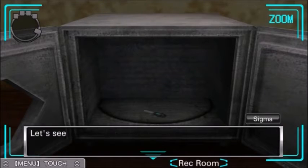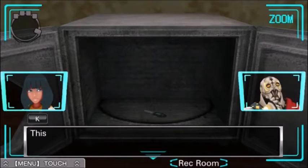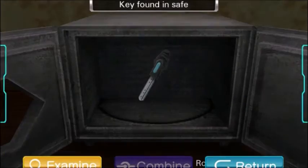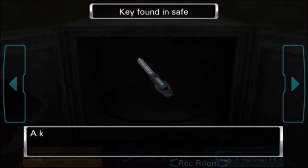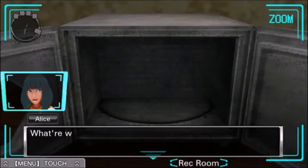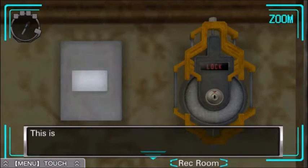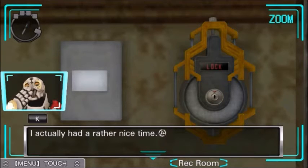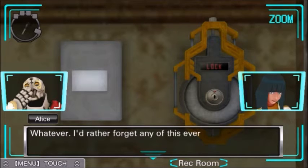And the last prize — the key! A key. This must be for the exit. Now we can leave. Right you are. A key I found in the safe — I should be able to use this to open the exit. Hooray! What are we waiting for then? This is the lock for the exit. It says 'lock' right now. Time to kiss this weird-ass room goodbye! I actually had a rather nice time. Oh yeah, you would. Whatever, I'd rather forget any of this ever happened. I wonder if they'd still have that dialogue if I hadn't gone out of my way to get the picture of Kay again.